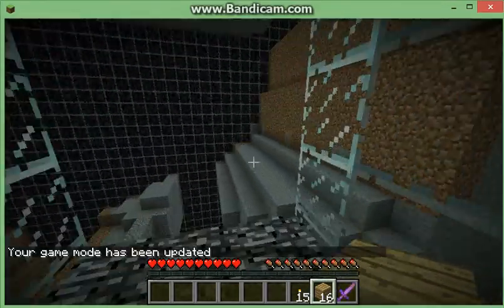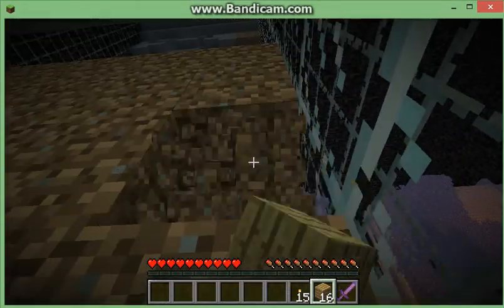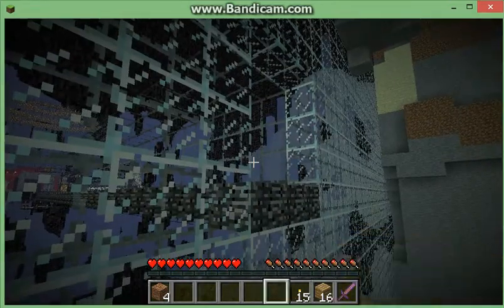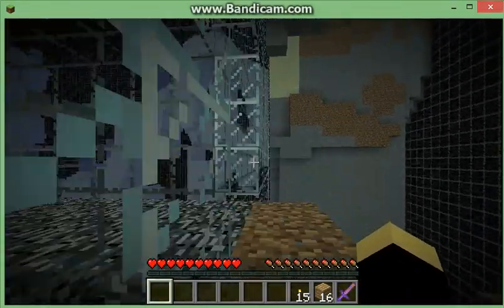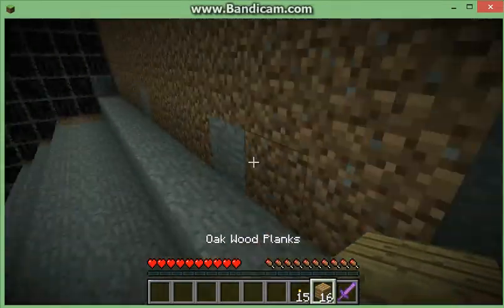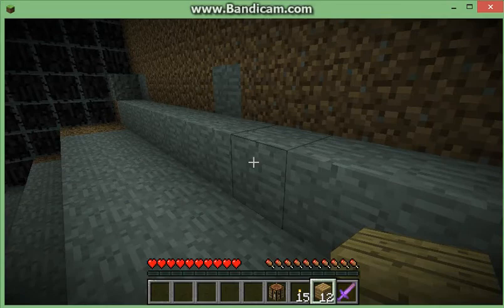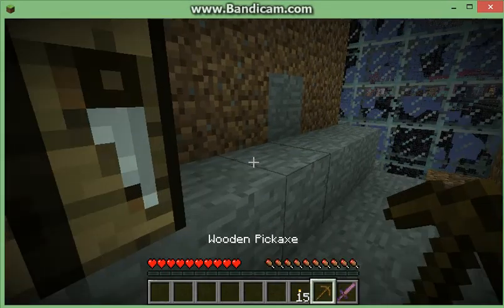I pull out this wood and we're gonna start the episode. Let's see - it's dirt, I need to... before I make a shelter, I say we start off by making a crafting table. Then make some sticks, and with the sticks we'll make a pickaxe. Let's get some of this stone.